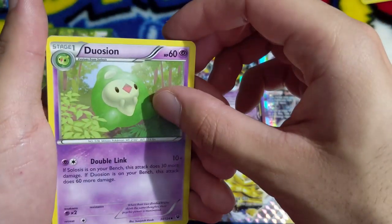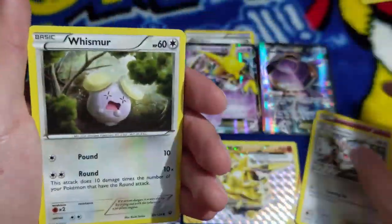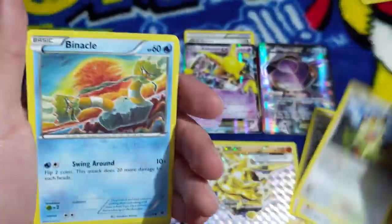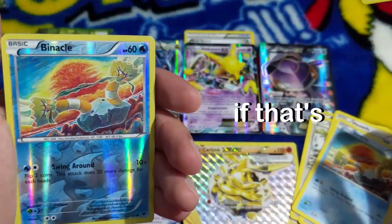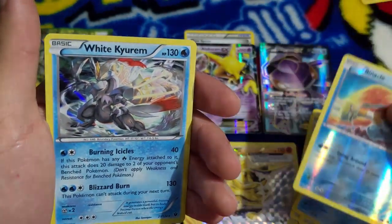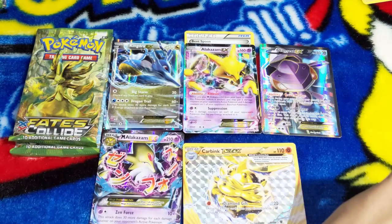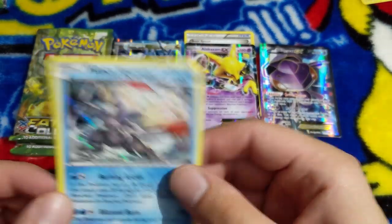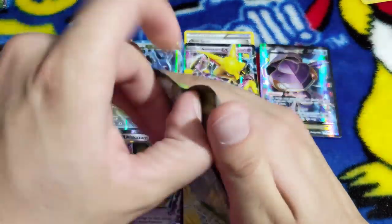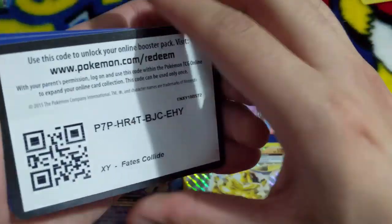Binacle - that's right - reverse holo Binacle, and Wailord. I don't like the way they wrote 'White' but that doesn't matter. It's a holo - I didn't even notice that! Barely sorted but it's a holo. Great dude, booster boxes are awesome!